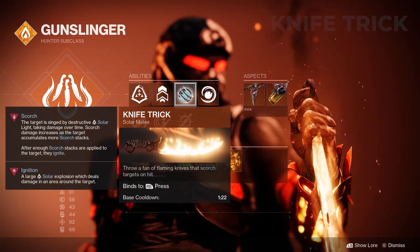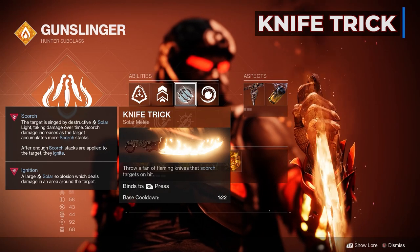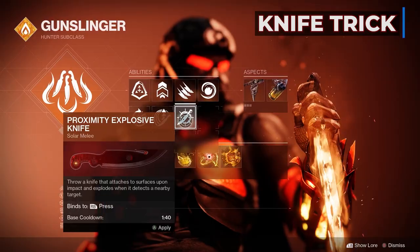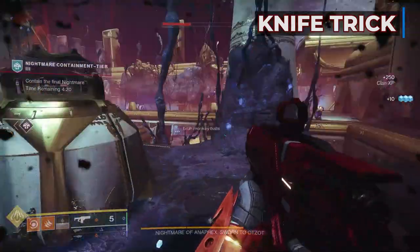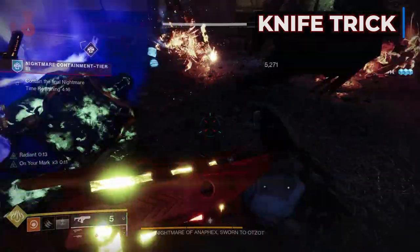For my melee, I'm using the Knife Trick, for three reasons: because my aim is pretty bad with throwing knives, this melee also has the fastest base cooldown of all four at 1 minute 22 seconds, and you can still Scorch and Ignite several enemies with one melee. So this is it for me.